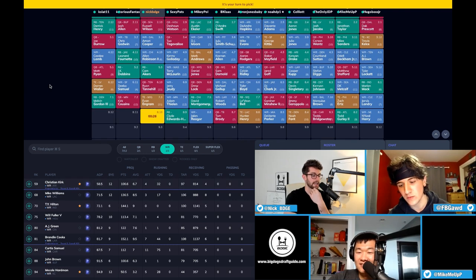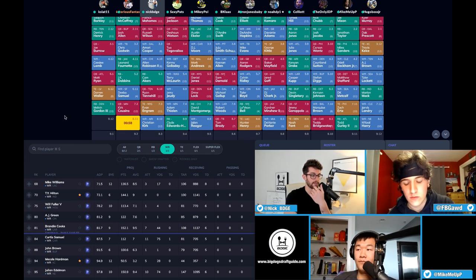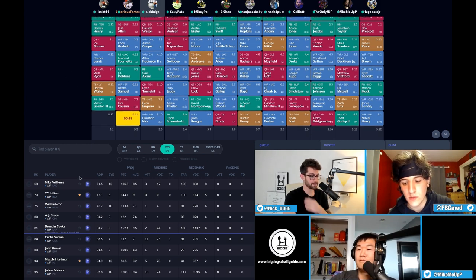Everyone else behind Kirk is just geriatric at this point. I already have Cooper and Alan Robinson so I'm not looking for a one-year rental like Ty Hilton. I'd rather invest in a guy like Kirk — his ceiling is obviously impacted with Deandre Hopkins there, zero chance Kirk is the alpha for the next two or three years, but that doesn't mean he can't put up 75 catches for a thousand yards and seven touchdowns. As your wide receiver three that's fantastic production.